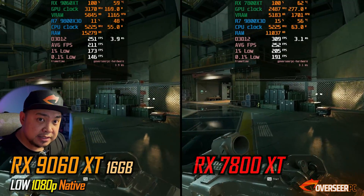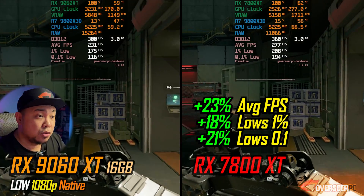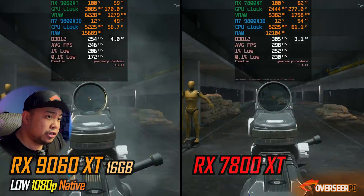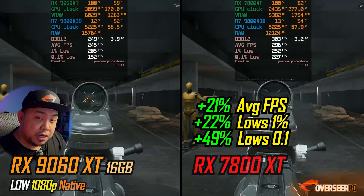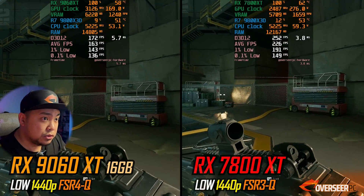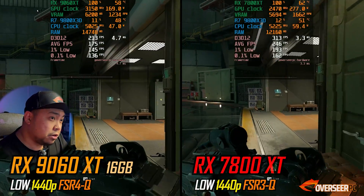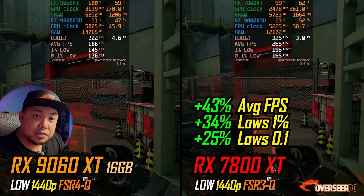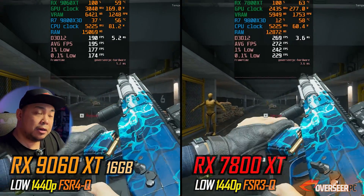Another shooting game is Delta Force, and this one scales up with the RX 7800 XT — you're getting about 20%+ better average fps compared to the 9060 XT. At 1440p, we have FSR 4 on the 9060 XT but only FSR 3 on the RX 7800 XT. You're still getting better fps with the 7800 XT, however the 9060 XT benefits from better quality upscaling with FSR 4.